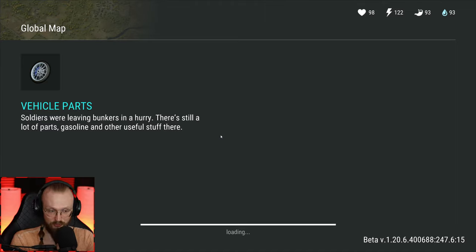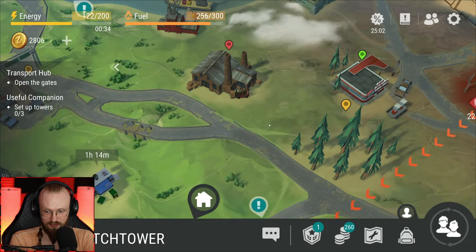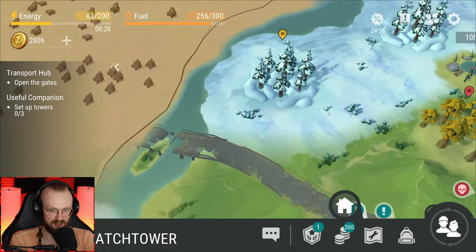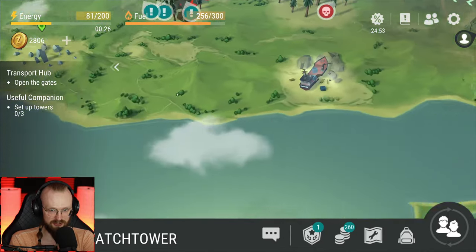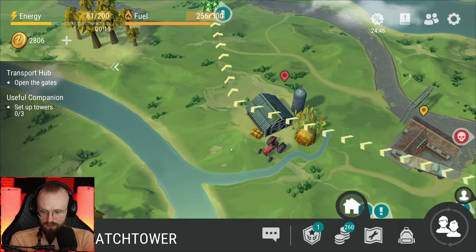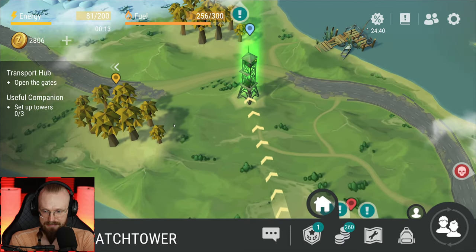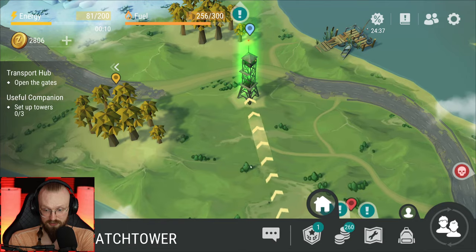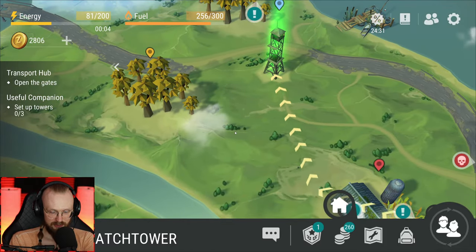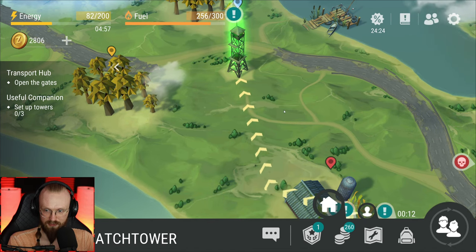Ladies and gentlemen, we can now go to the transport hub. We can go now to the transport hub without recalibrating all the towers. You can try the hub now. Before we try the hub, I want to go to the northern tower. We have this tower, then we have this tower over here — that's two towers. Where's the third tower? There are only three towers in the game — oh, the lighthouse tower over there. Thank you guys, I completely forgot about it.